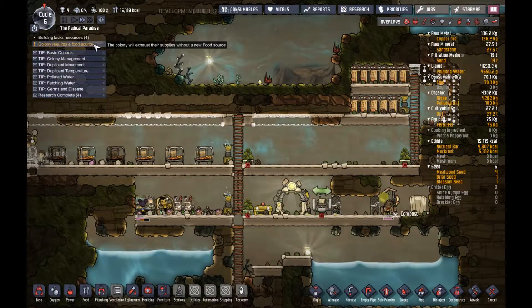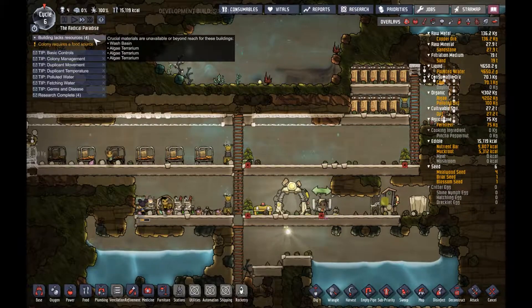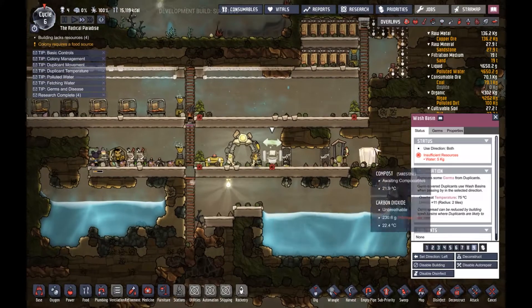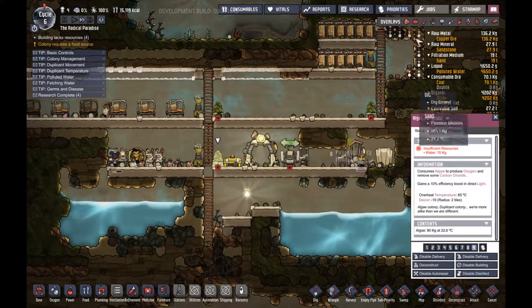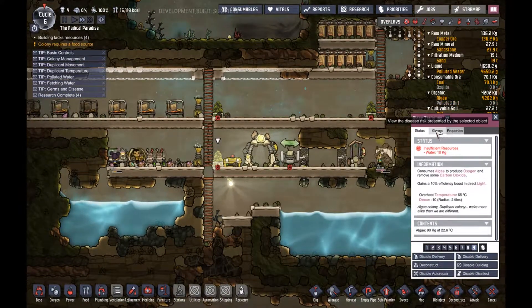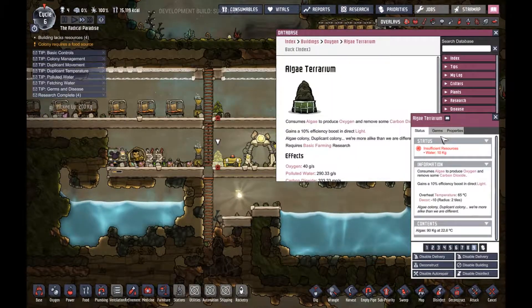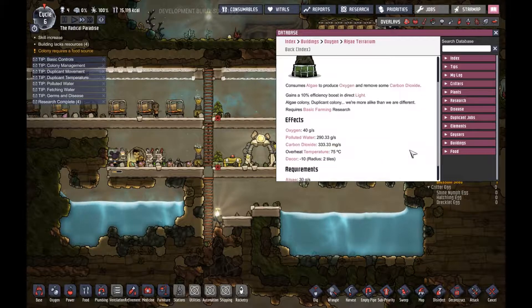A food source — building lacks resources. Oh yeah, building lacks resources, that's right, because we need to — okay, this is really bothering me because I just want them to fill them.